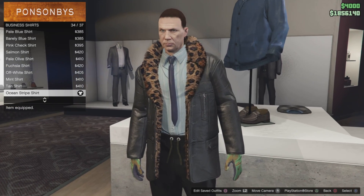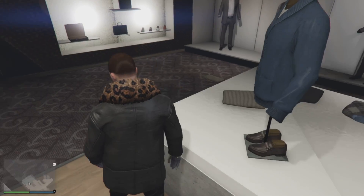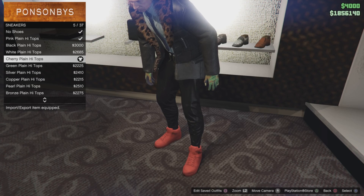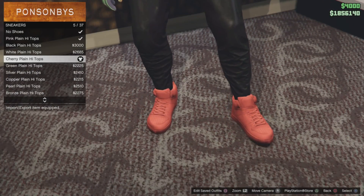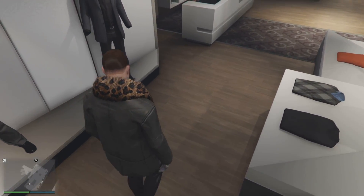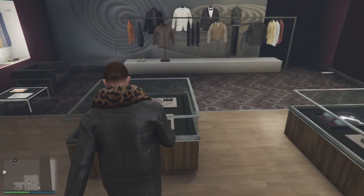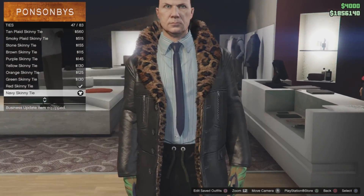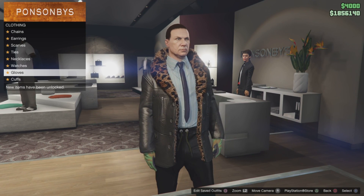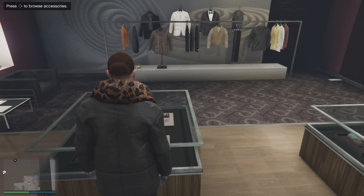In the top section you then want to go down to leather jacket and put on the leopard leather fur jacket which is number 50. Then come down to business shirts and put on number 34 which is the ocean stripe shirt. When you've got that on come over to the shoe section, go into sneakers and put on number 5 which is the cherry plain high tux. Then walk over to the accessories section, go down to ties and put on the navy skinny tie which is number 47. Then go to the gloves section and put on the light woodland tactical which is number 12. That's it for the first outfit — save that in slot 1.